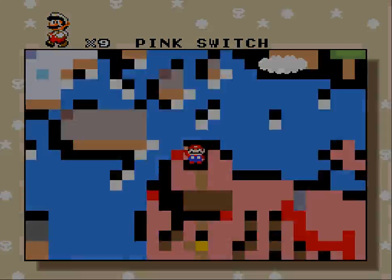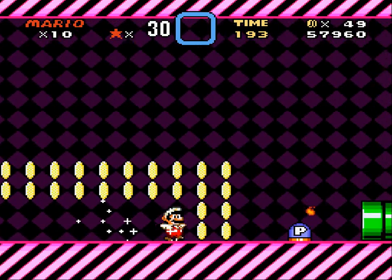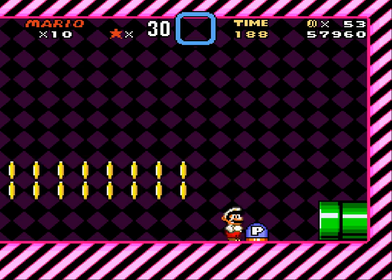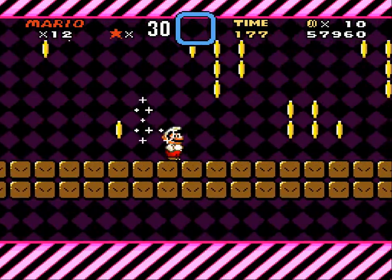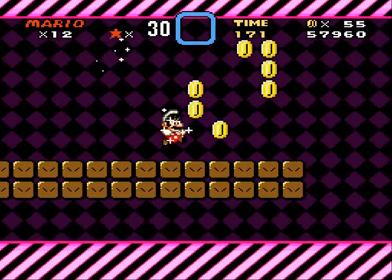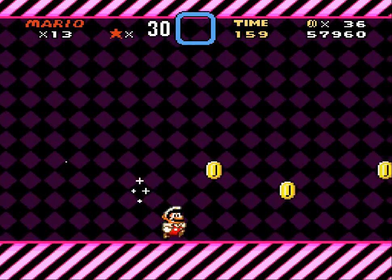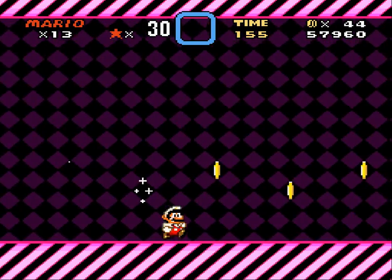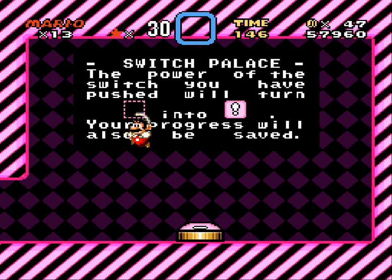Switch Palace already — Pink Switch Palace. Why the hell not? We're only six minutes forty seconds in. Running underneath the world, catching up to my fireball maybe. I was right to leave a line of coins. Life is good. Getting as many of these as I can, because money is good — money is lives. Almost four lives I got out of that. I love how the pink looks. I got the frame jump! The power of the Switch Palace will turn blank blocks into coins. Your progress will also be saved. Look at how far up Mario is in there — he's not supposed to be up there.